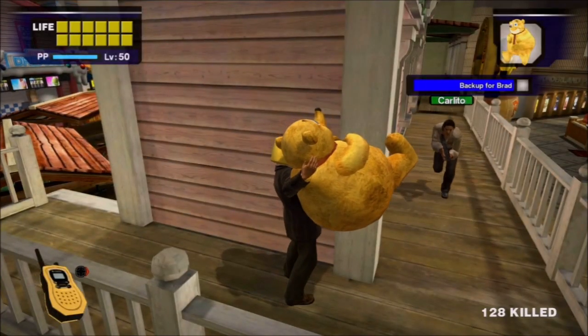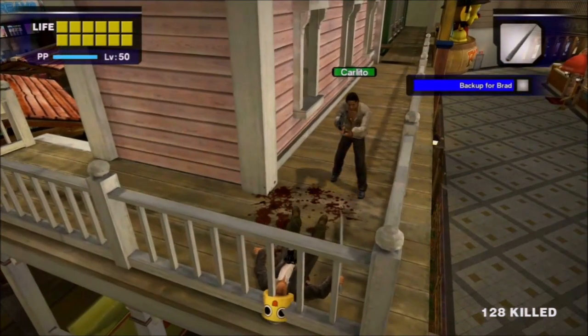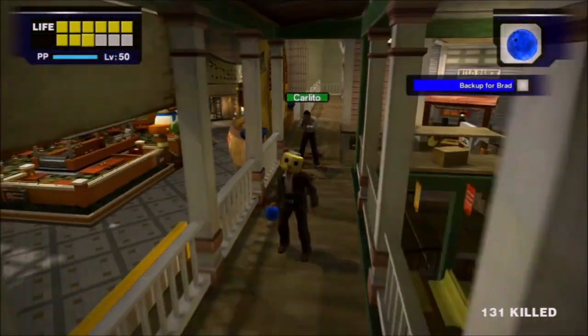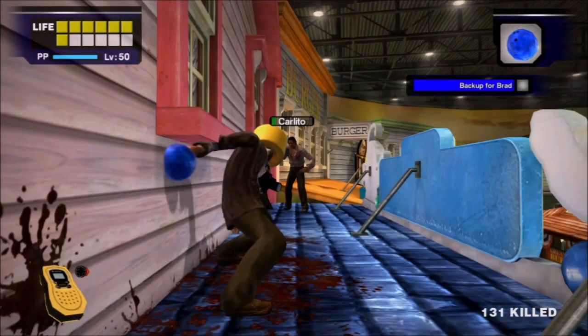This gave me some hope for the stuffed animals, but it may as well do no damage, and it basically can't stun Carlito. After that letdown, I tried the bowling ball. Its throwing animation made it hard to use at close range, which I found myself stuck in quite a bit. But after a bit of patience and a bit of dumb luck, I was able to take him down.